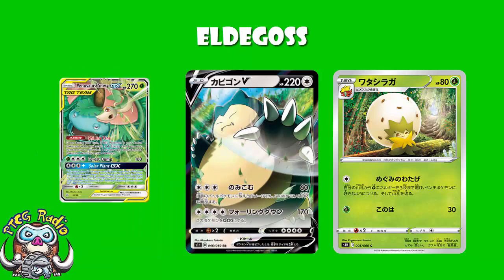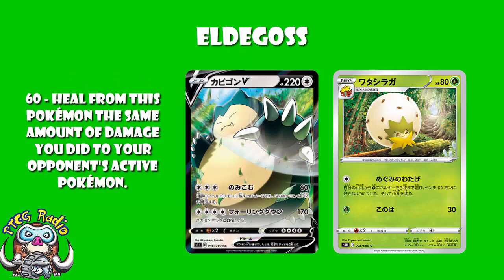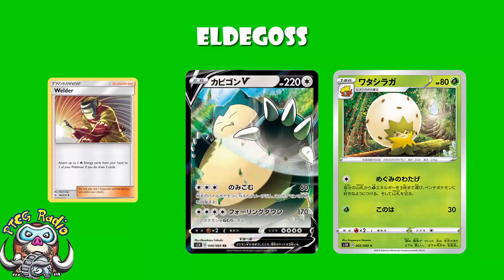So, if we have a look at Snorlax V, it's a big, powerful Pokemon that's also very energy hungry. Three colorless energy: 60 damage and heal as much as you did. Or four colorless energy: 170 damage and you go to sleep. Really big damage, but you need to find a way to get the energy on there. And you could play a fire deck and use Welder, and you could use Psychic energy and play Malamar. But this works very nicely indeed.